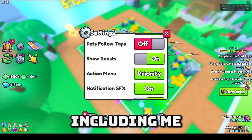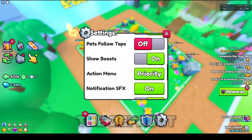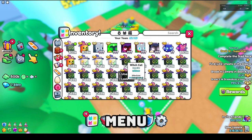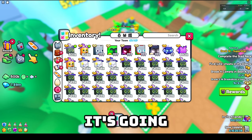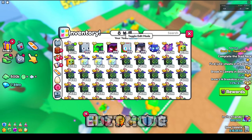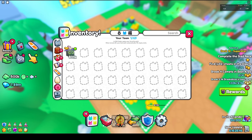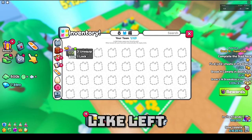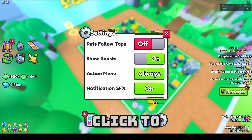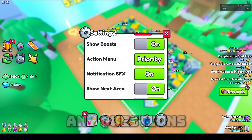Then we have the Action Menu, which I think is the hardest one to understand. There's Priority and Always. When you have it on Priority — which I believe is the default — if you go into the inventory and right-click on anything, you get this sort of menu. If you click on a pet it'll let you unequip it. But if you switch to Always, left-clicking will bring up the action menu by default. So on Priority you need right-click to activate it; on Always, left-click brings the menu.